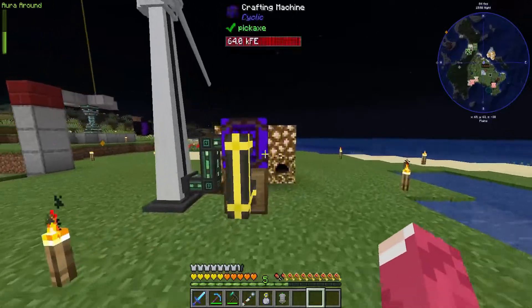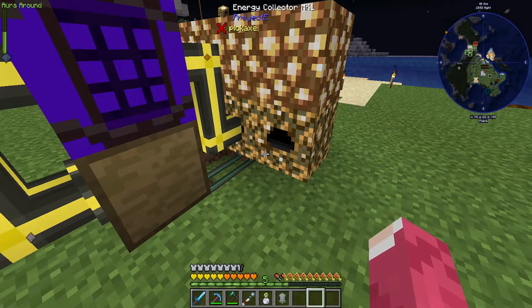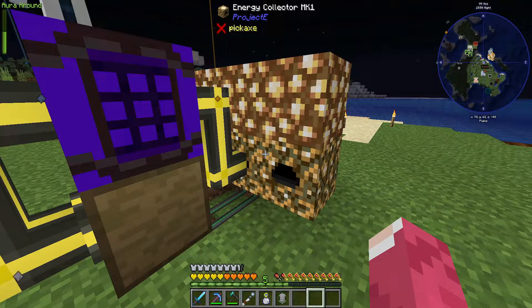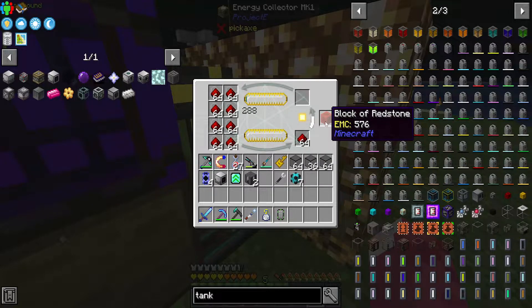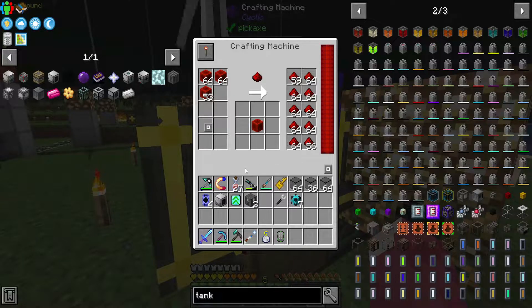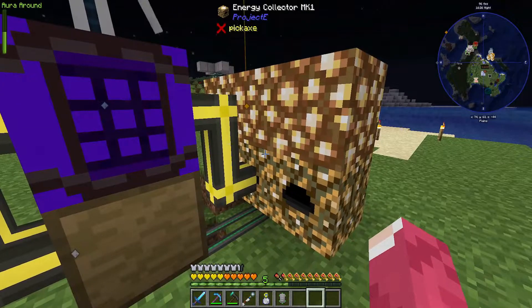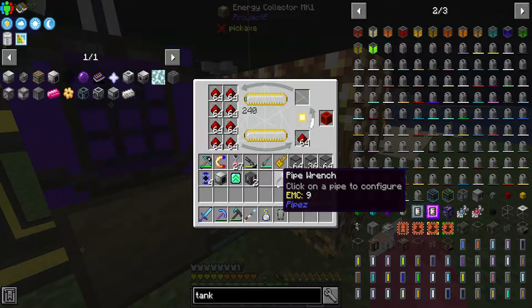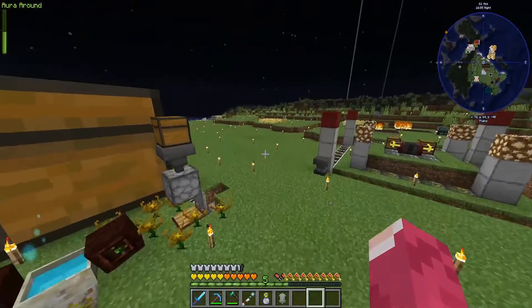In the previous episode we had the energy collector MK1 from Project E. We have the transmutation table - very late game. If you specify a specific block, like the end block of redstone, it takes 576 RF/t. With one redstone dust you can turn it into one block of redstone. I have a crafting machine from Cyclic to turn it back into dust, so it's basically unlimited redstone blocks and redstone.